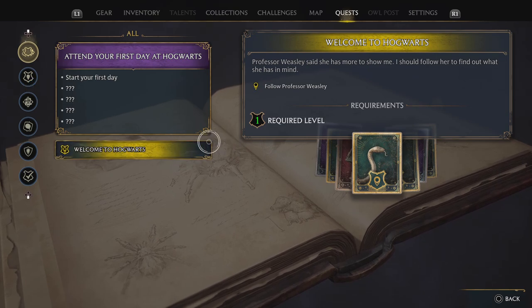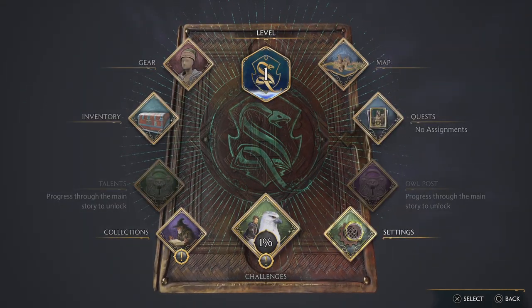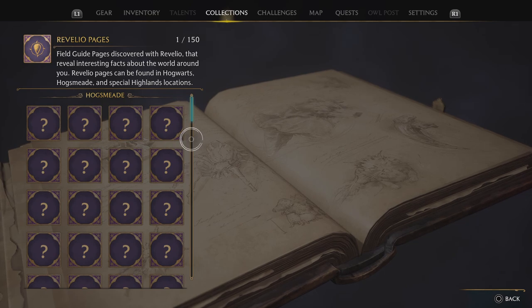Welcome to Hogwarts — follow Professor Weasley. Owl post: we don't have any owl posts. Collections. Revelio pages — this is where we look at the lore I've just unlocked.